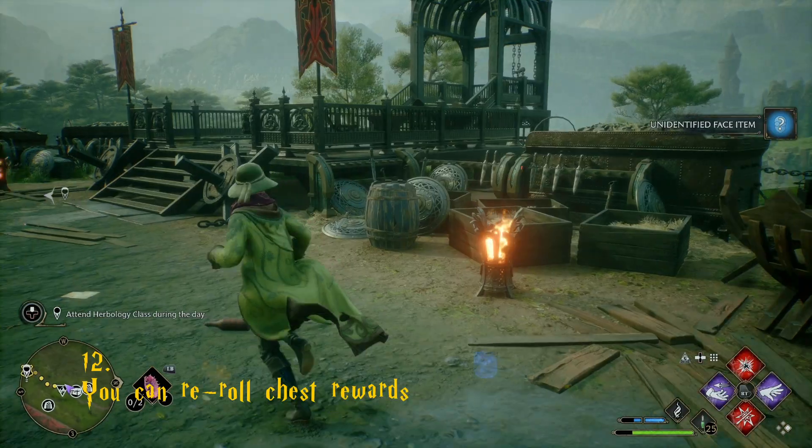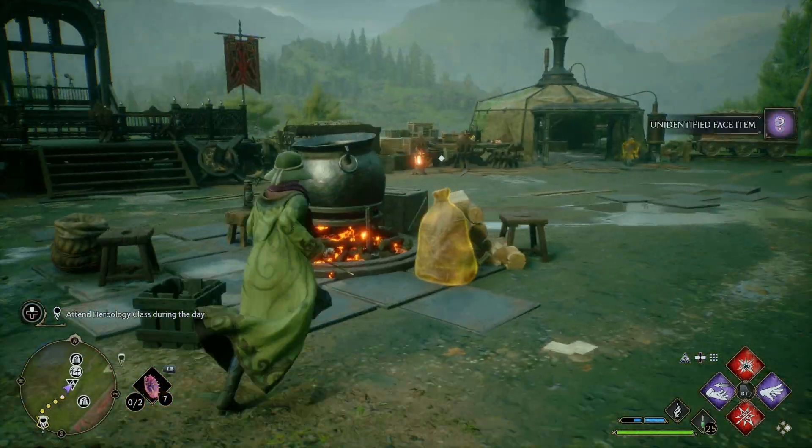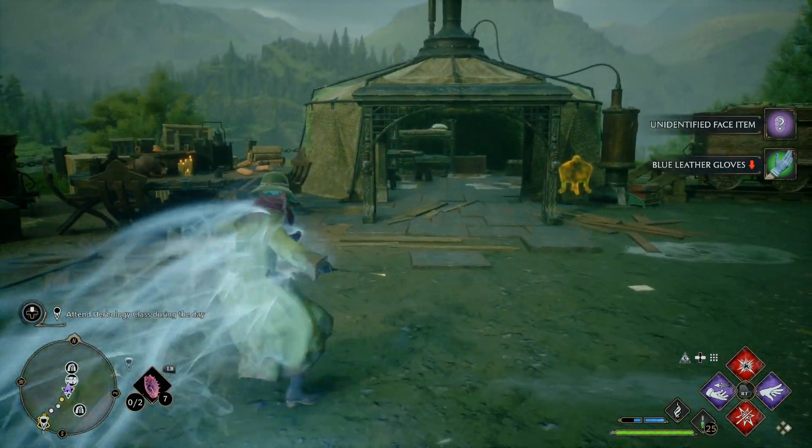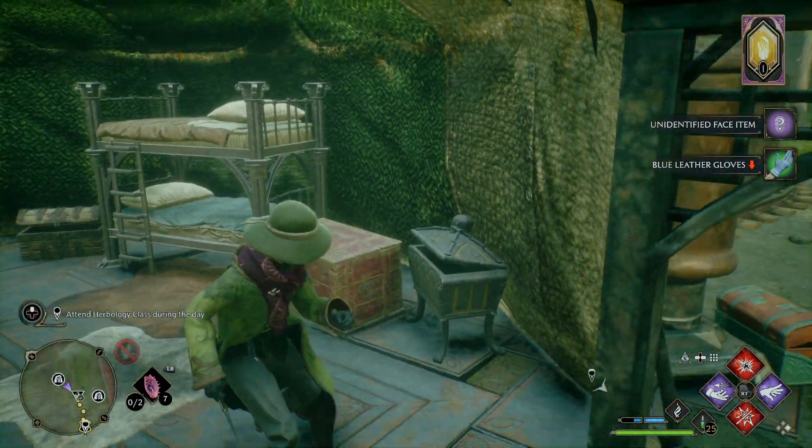The contents of all chests are randomized, so if there's a particular piece of gear you've been missing, you can always save, open the chest, and if you don't get the item you want, just reload the save and try it again.